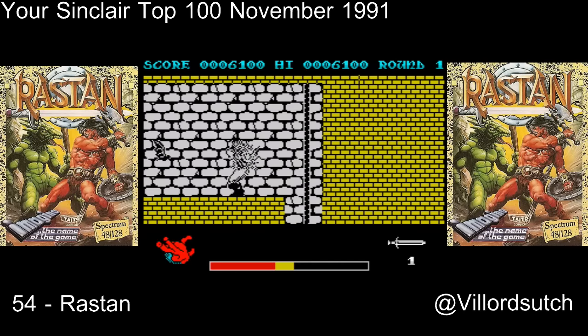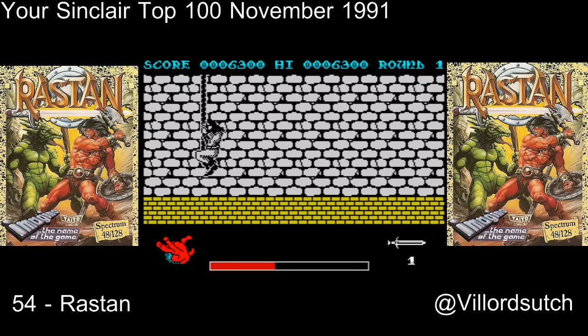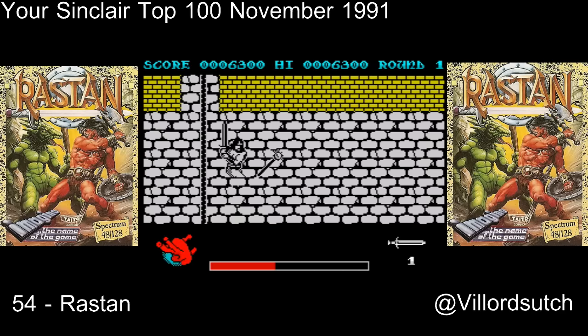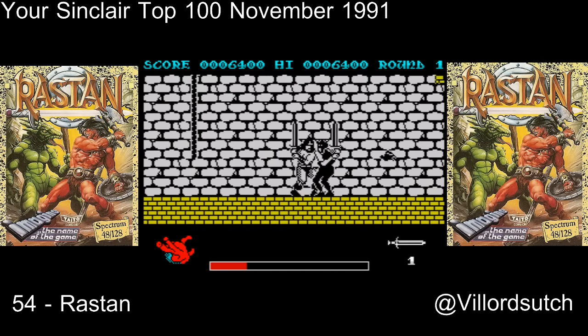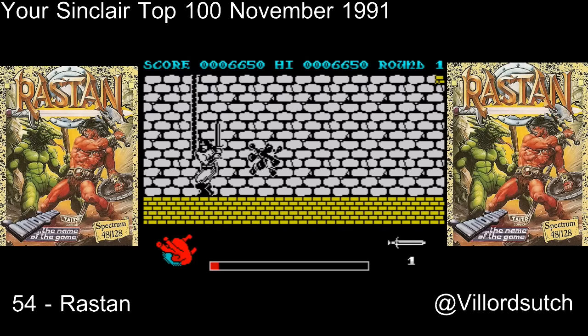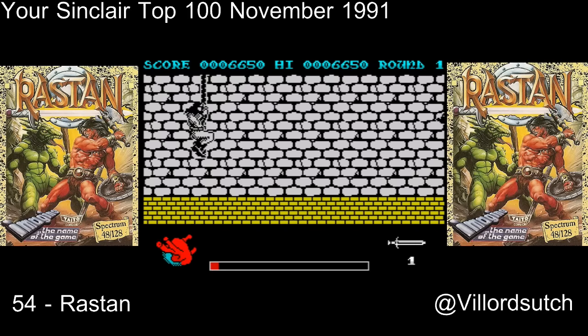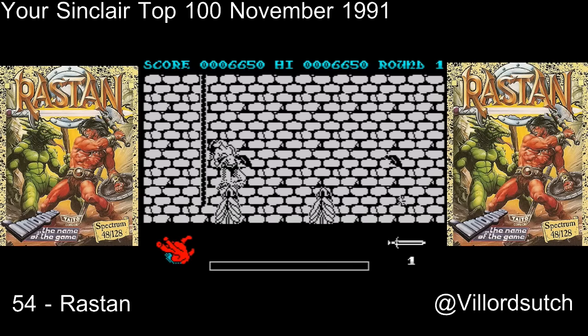Me, muscly guy, one sword, loads of bats and ghost things. Like I say, they do take off a lot of health. Look at them swinging the swords at me. Nasty. There's loads of enemies. Sometimes you'll get no enemies, which is rather nice, but then you'll just get a mass of them. Anyway, see you later. TTFN. Play Rastan — it's great. Bye bye.